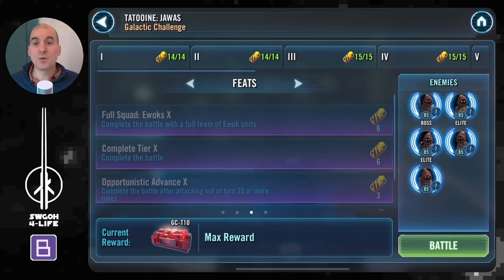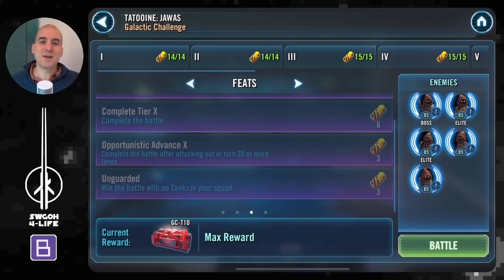For the feats: you have to win with a full team of Ewok units, complete the battle, and win after attacking out of turn 20 or more times. You might think Ewoks can handle attacks out of turn easily, but if you go for that with Ewoks, they'll be eaten alive by thermal detonators. I'll be using a different team for attacks out of turn, and similarly for the 'unguarded' feat where you have to win without a tank in your squad.